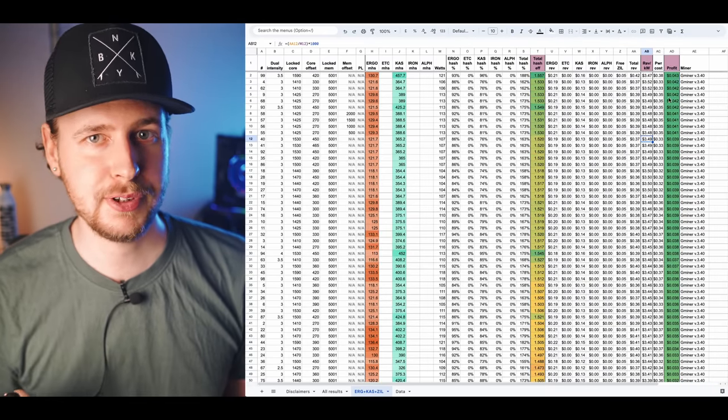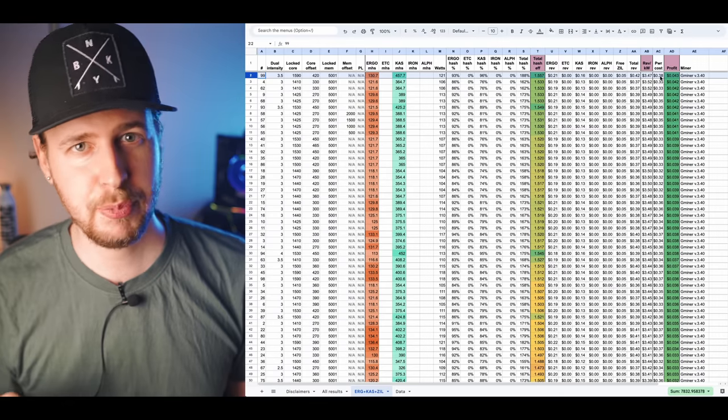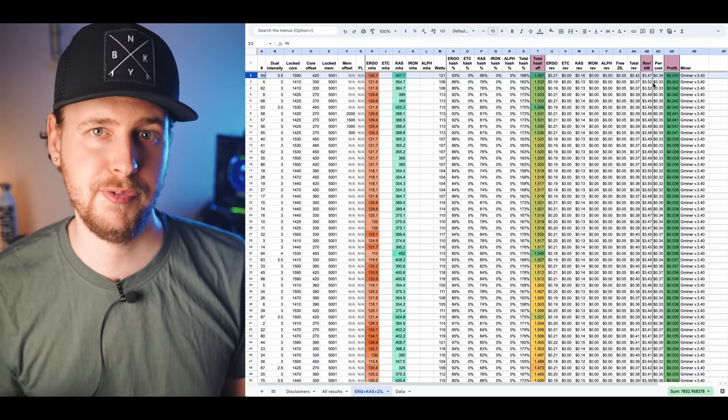Sorting by the profit column, we can see our most profitable settings, which currently bring in about 4 cents of profit after power for me per 3070. So nothing massive profit-wise, but if you're using mining as a way to stack crypto at a discount, you are still getting a 4 cent daily discount compared to buying coins for each 3070 that you have mining — which isn't nothing. Stay tuned for future videos as other triple mining combinations might be more profitable than this one.